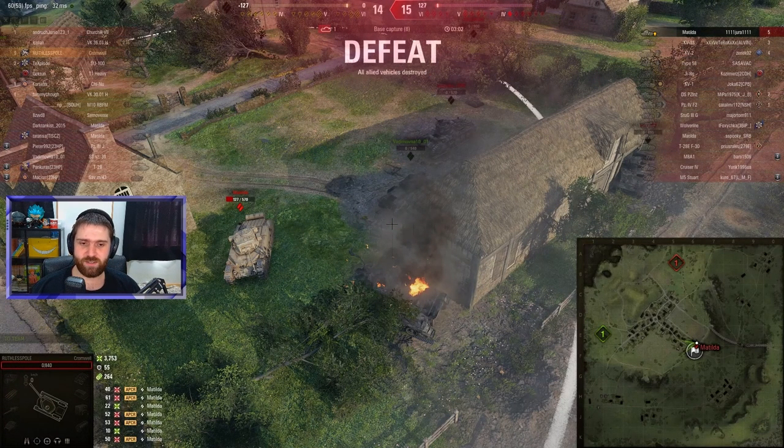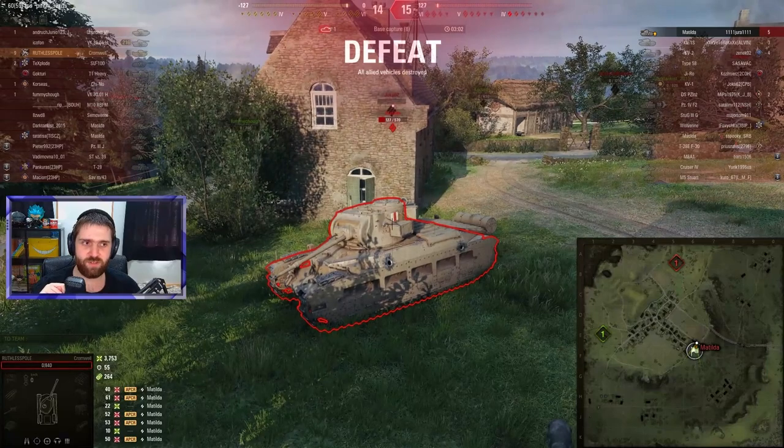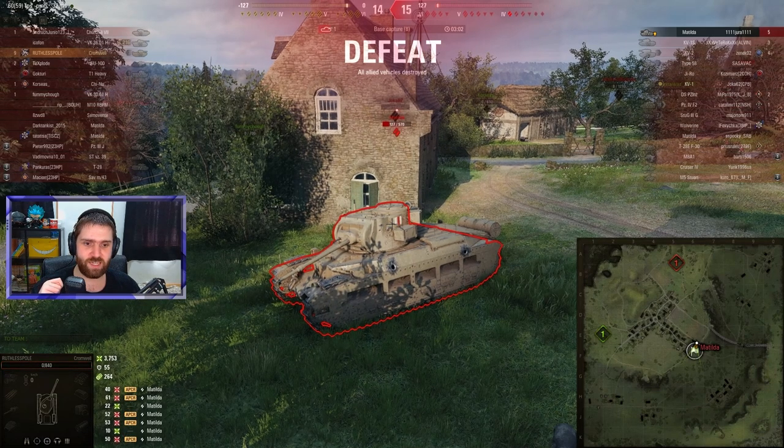Nine kills, 3753 damage done - but it's not enough. The enemy Matilda is left on 127 hit points, just one shot away from a win. This was painful - a heartbreaking defeat for Ruthless Pole after such a lovely game. Missing out on the Pool's Medal, missing out on the win, with this lovely game taken away by the Matilda.